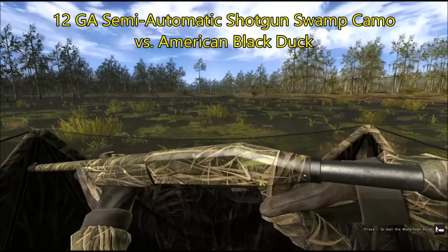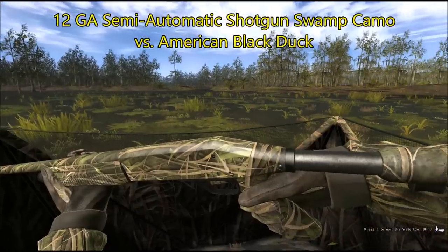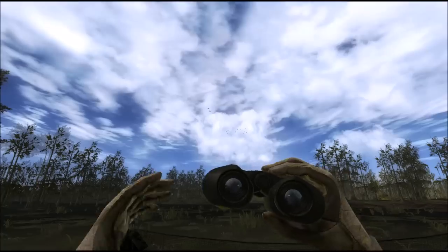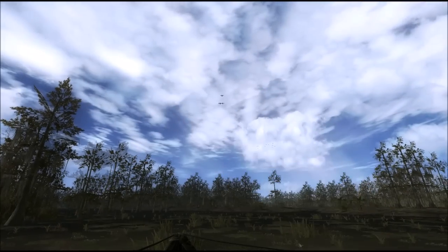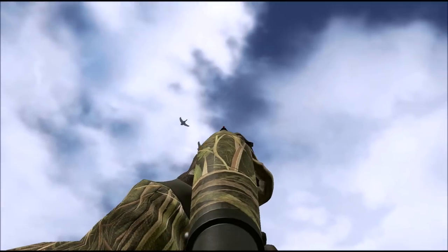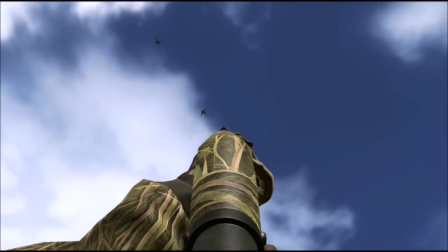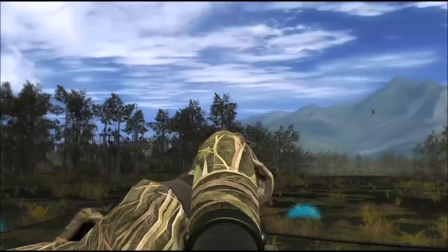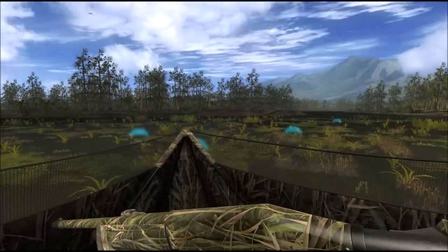This is the 12ga semi-automatic shotgun Swamp Camo that I'm going to use against the American black duck. American black ducks coming in — we've got three shots, and three ducks are down.